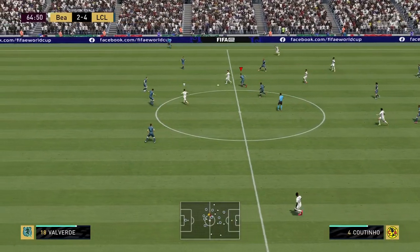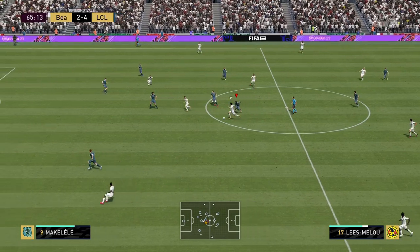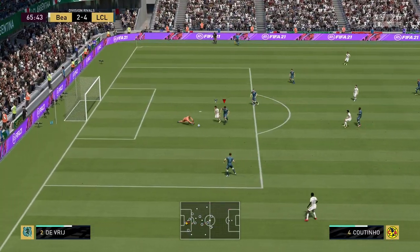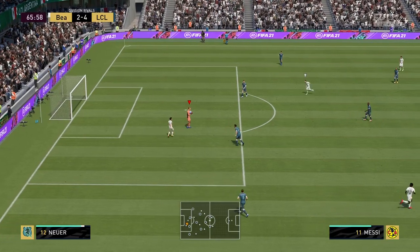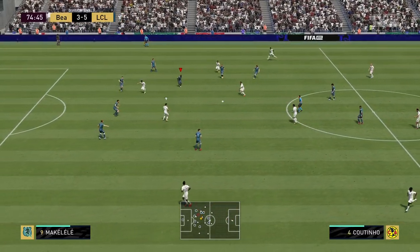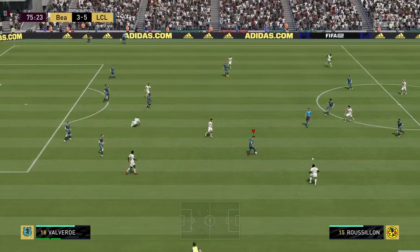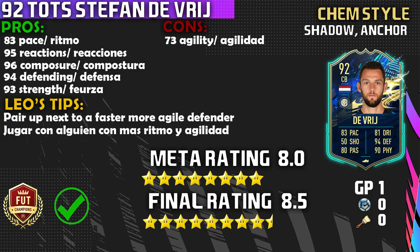Side-to-side movement is good — it is not as good as Romero. Romero does beat him in the agility and balance department. But on the pitch, it definitely does show. Romero does feel way faster. As for the player traits, not really relevant, and for the corners it doesn't really matter.